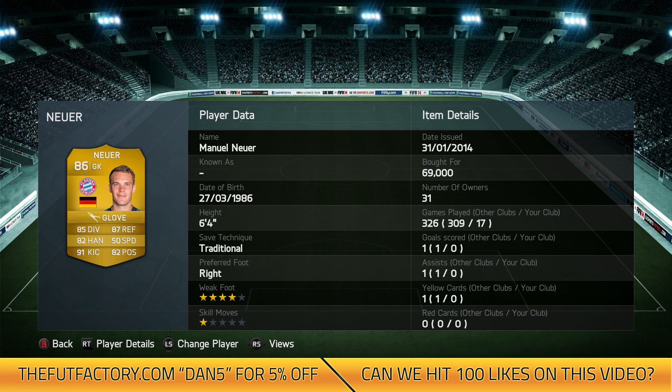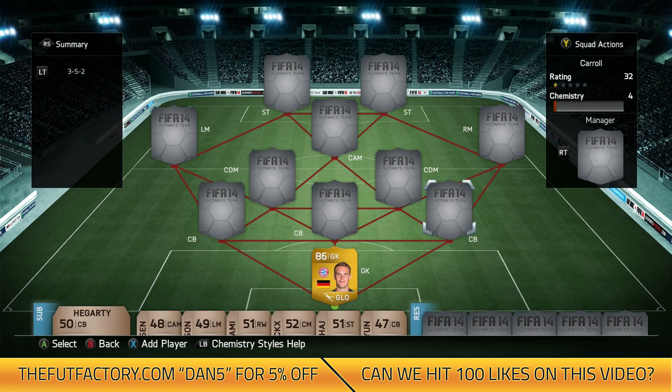He's got 85 diving, 91 kicking and 87 reflexes — some crazy stats. He cost me just under 70k, so quite an expensive keeper, but he's definitely worth it. He's 6'4" and catches a lot from corners.